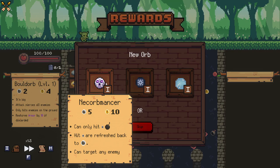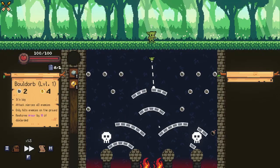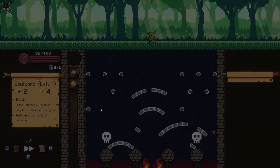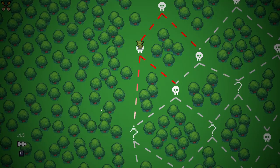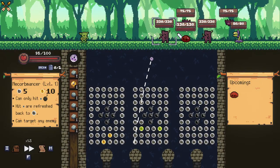Neck orb - can only hit bombs, hits reflected back, can't target any enemy. I don't understand what the hell that's saying but that means I should try it. Oh no, we take extra damage from this. I don't know what the hell that orb's on about, it sounds like I'm just gonna hit bombs with it. Oh new layout as well. Oh, it can literally only hit bombs. I see. That's a bit tricky.